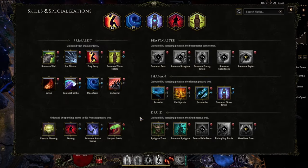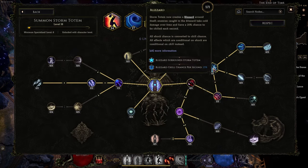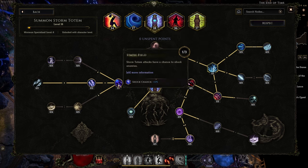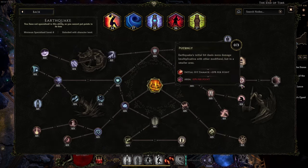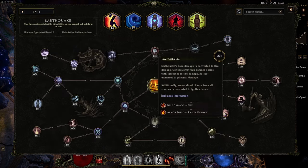Even within a single mastery, there are going to be multiple archetypes of builds that you can make. If we zoom in on a single skill, we can see that we can have a sort of cold storm totem build as opposed to just a regular electric totem build. The game helps you identify this quickly at a glance from this screen by these icons adjacent to the skills themselves. In the case of Earthquake, you can see it has the red fist, which means it's a baseline physical skill, but it also has the fire icon, meaning there will be fire synergies within the skill tree.